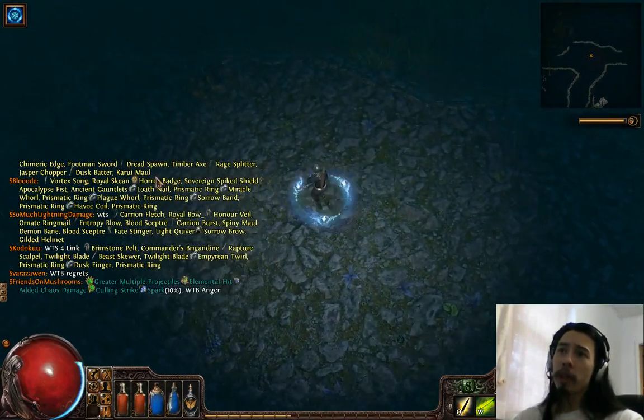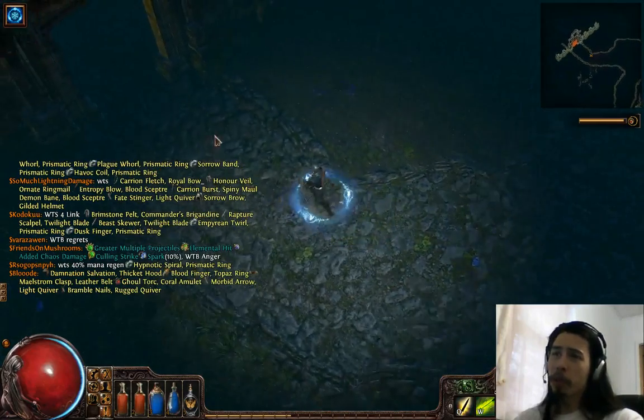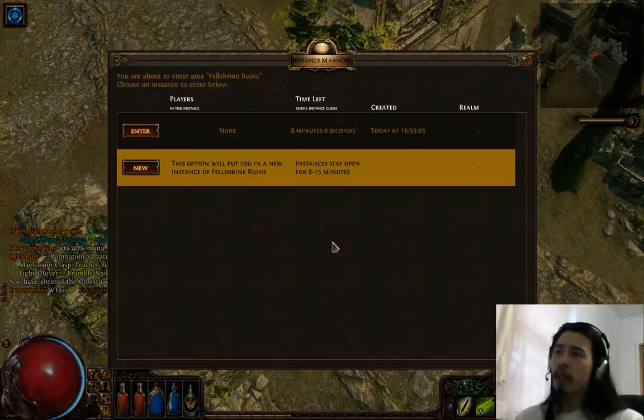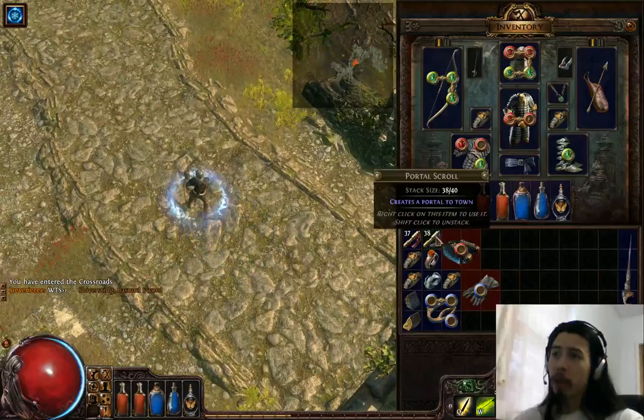Sometimes the path will fork, but once you get used to which way you're supposed to go it's fine. You go to the crossroads and repeat the same process. If you want to reset the instance, you hold Control and make a new instance, then go back and forth on Felshrine over and over again.